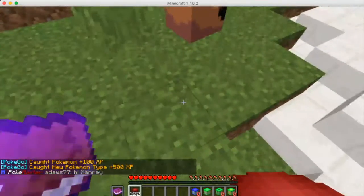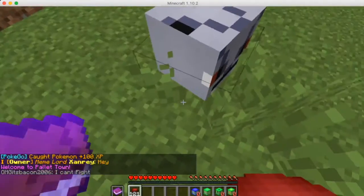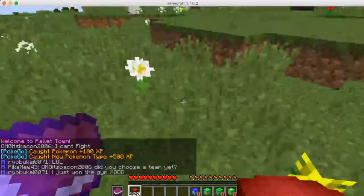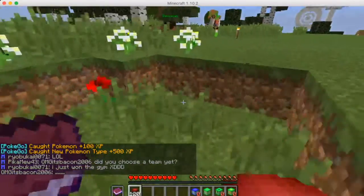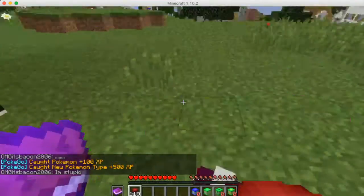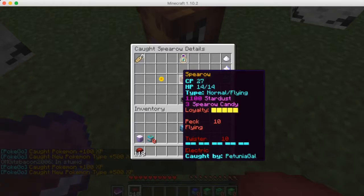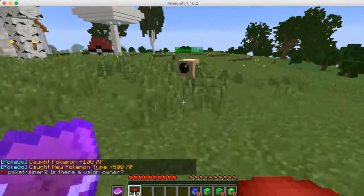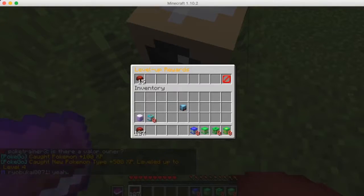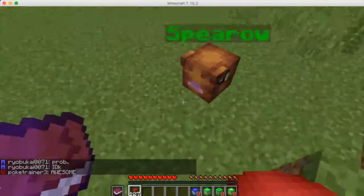There's a Rhyhorn — I don't have that one in real life, so that's kind of cool. The other reason I wanted to play this is because in real life I can't get around. I don't drive, so I can't just get in my car and go places, and I can't do the eggs very well — where you have to walk a certain amount to hatch them. So I really like the idea of playing on here.